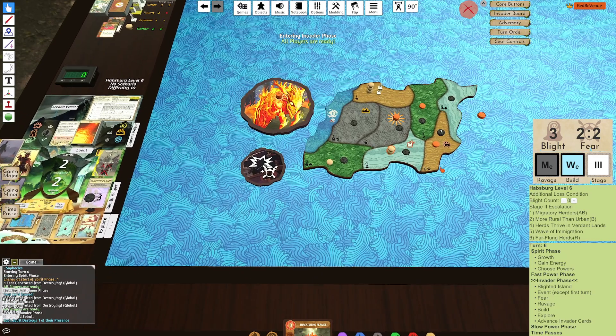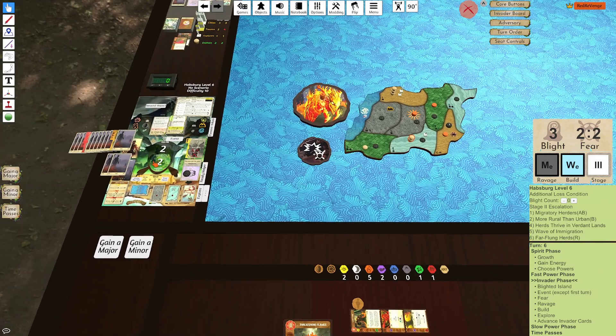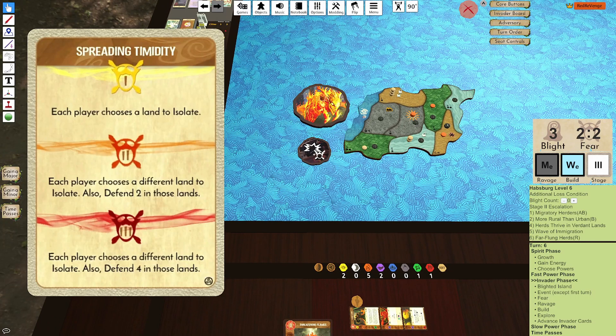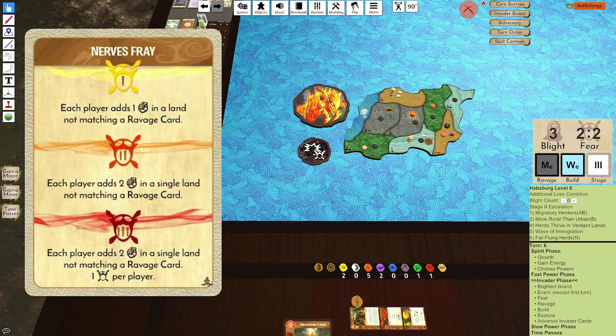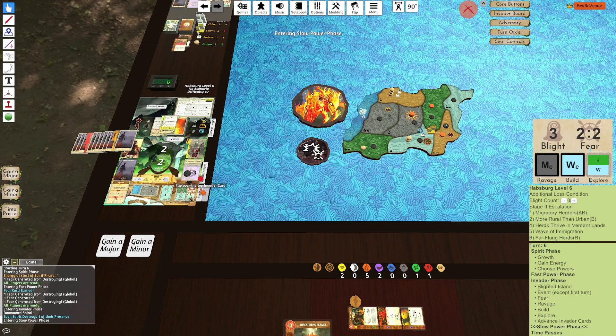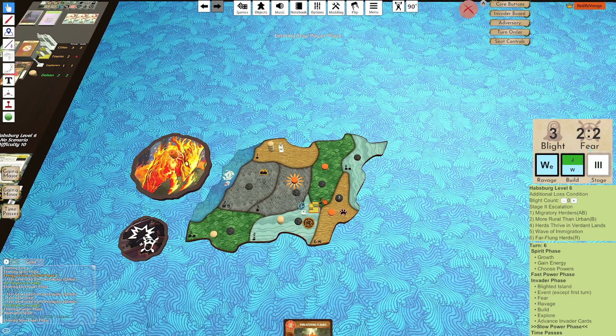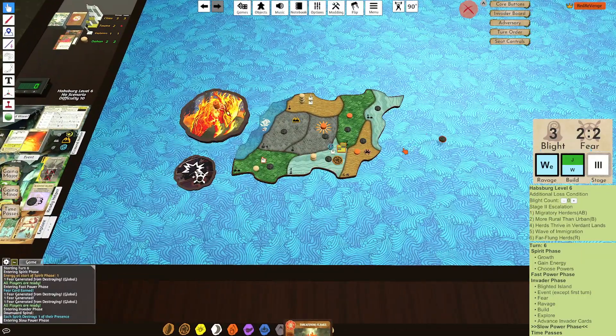Downward Spiral, destroy a Presence. Partitioned Wilderness does nothing. Pestilence does nothing. Clever Cooperation does nothing as well. Fear cards: Isolate, Defend two. Two Strife not matching. Mountain Ravage. Wetland build. Explore is Jungle Wetland. We get to do that right in E8, removing a Blight. Remove a Blight from E6.